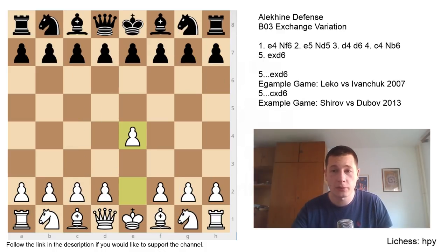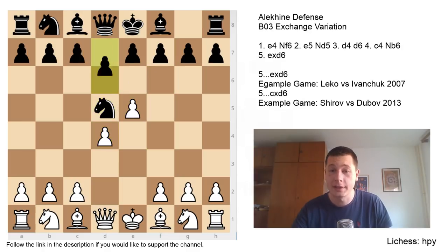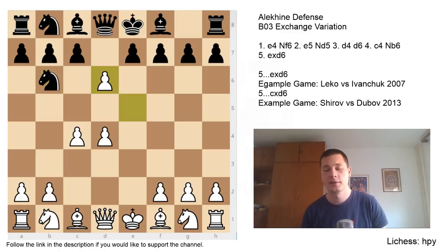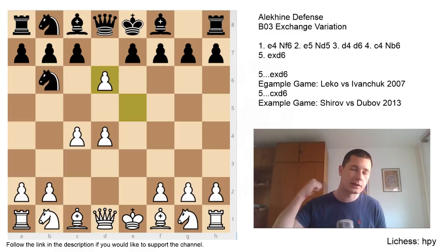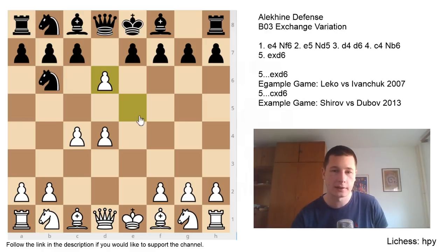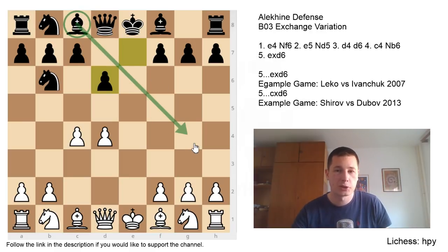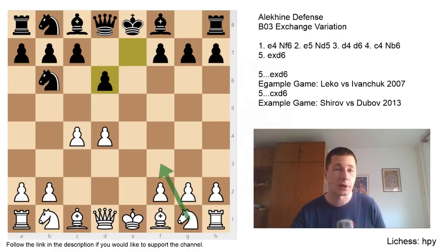Let's go over the opening once more. e4, Nf6, e5, Nd5, d4, d6, c4, Nb6, exd6. After exd6 — slightly more conventional, symmetrical pawn structure — black aims at the d4 weakness with d5, wanting to fix it and provoke c5. White wants to play either on the queenside with a3, b4, or along the e-file and diagonals attacking the king. Black's plan is Be7, castles, Bf6; white's plan is Bd3, Ng2e2, Nc3, castles. If Bg4, then f3.